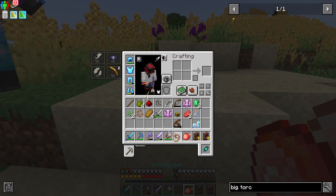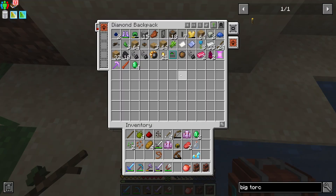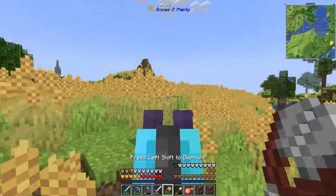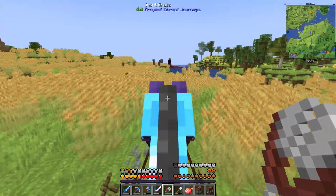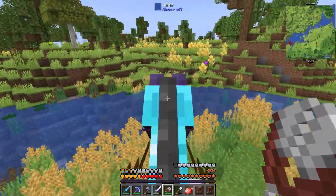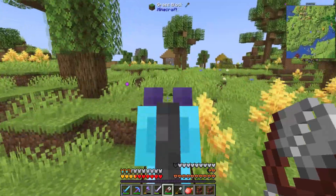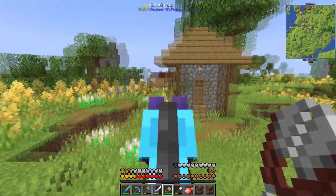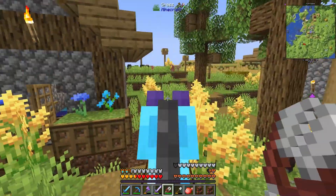Let's grab sand quick and then we'll go back on our adventure. Got some sand. The horse has multi-jump now because of my armor somehow — the horse gets multi-jump too, not sure how. Oh look, there's another village just out here.